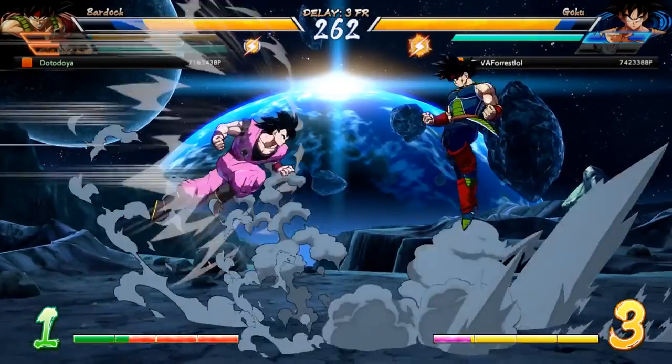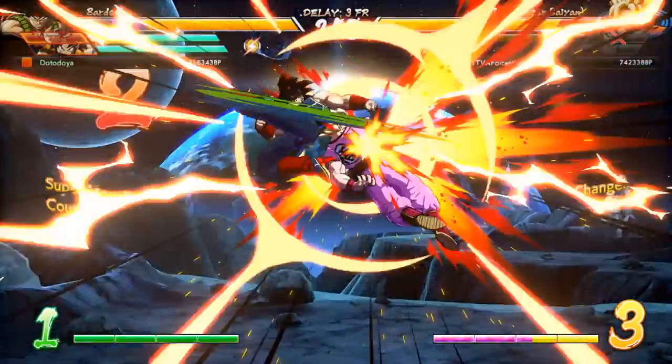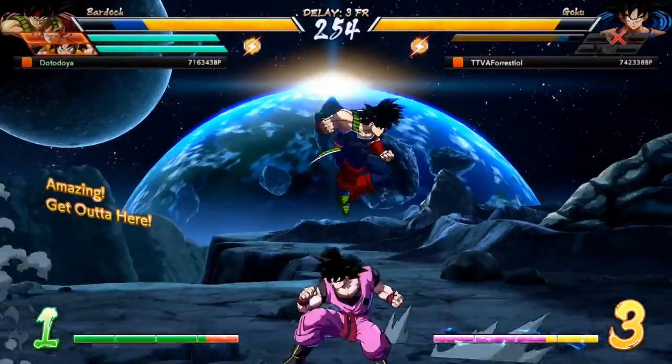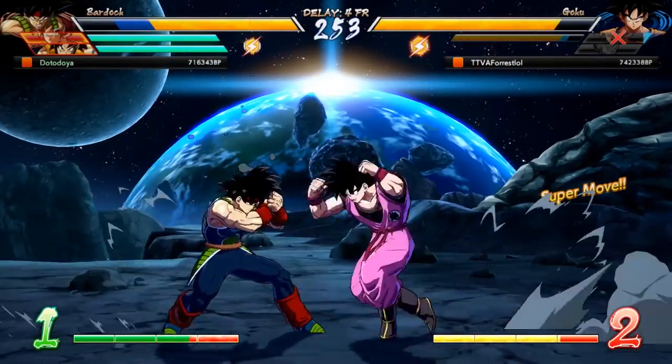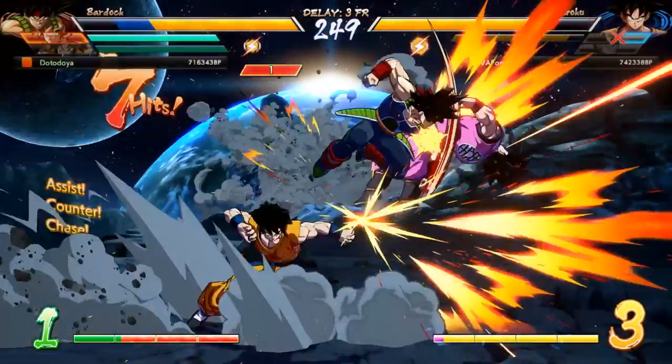Now we can move on to the steps of getting better at Dragon Ball FighterZ. The first thing you should do after you complete the tutorial and get your team selected is go into training mode. Obviously if you haven't messed around with your character's buttons and special moves, this would be the time to do that. Once you've gotten that out of the way, it's time to learn our first combo and start having some fun.